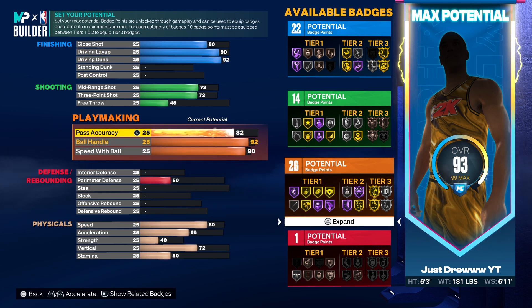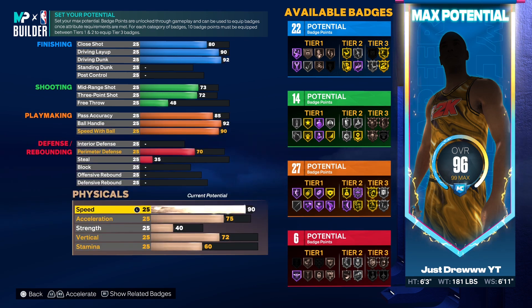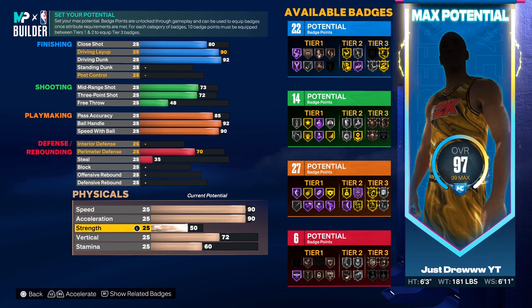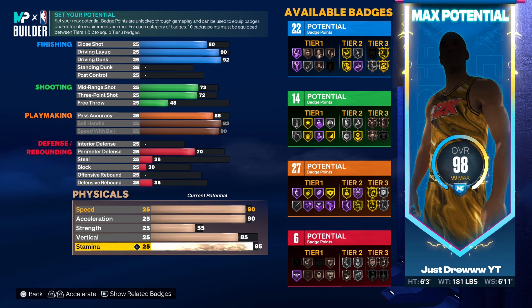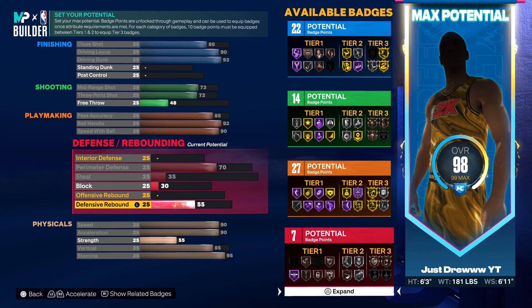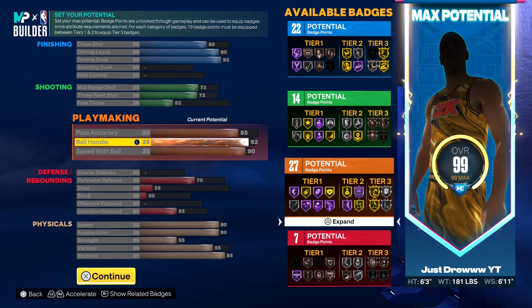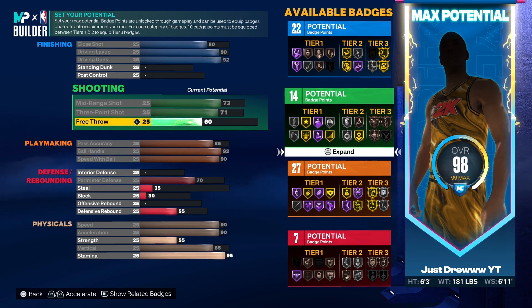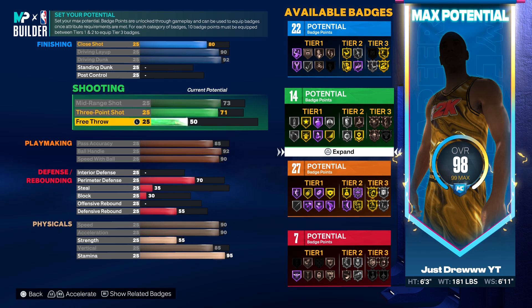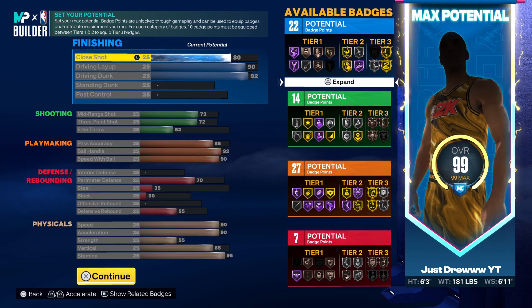Ball handling up to 92 to get all the dribble packages possible, and ball handling speed to 90. Pass accuracy up to 85 — I did what I had to do in the playmaking department. I put the perimeter defense up to 70, speed and acceleration to 90, strength up to 55, vertical up to 85, and stamina up to 95. I put some points toward defensive rebound just so I'm not a complete stick figure out there. Also adjusted free throw — a 50 free throw was not going to cut it in 2K, so I bumped it up a bit.